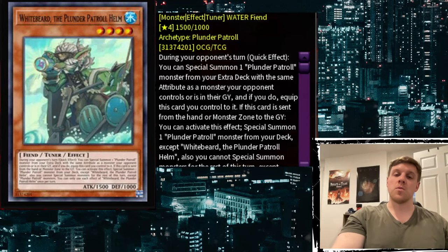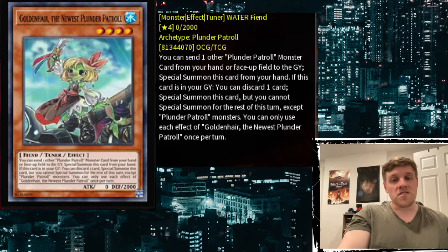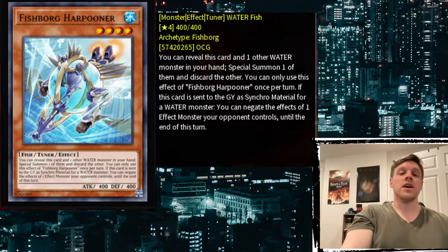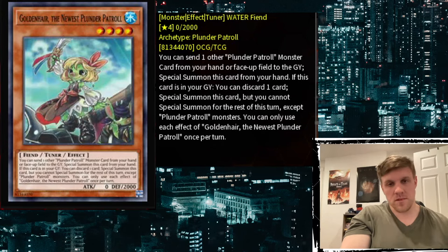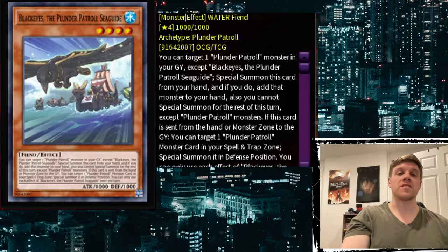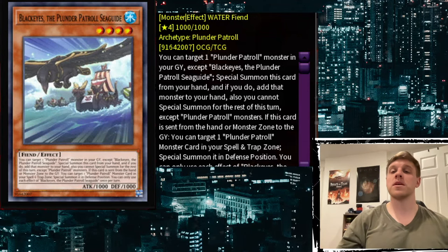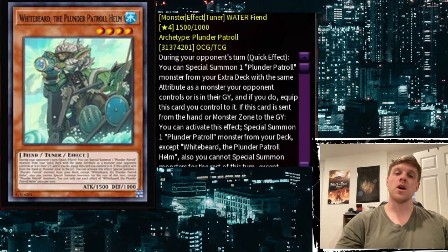It also combos with Golden Hair a little bit — you can discard Golden Hair and then Golden Hair can summon itself back by discarding another card. But Golden Hair is a Tuner and so is Harpooner, so there's really no reason to go for that combo. You might as well discard Harpooner and another Plunder name and special summon the other Plunder name in most cases. It's also decent with Bluebeard: Harpooner discard Bluebeard, special Harpooner, Bluebeard draw one discard one, then hopefully Black Eyes adds back Bluebeard so you can still special summon it — so you haven't lost it at all.